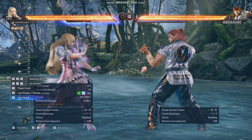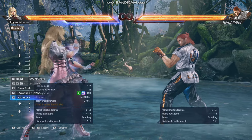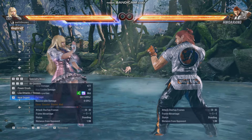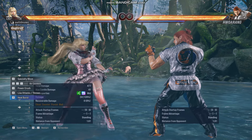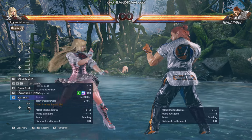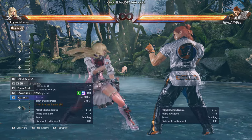What you want to do when the match starts is back off and start guarding, crouching, or doing some sidesteps to get a feel for what your enemy is like. Is he aggressive? Is he also defensive? Is he a noob? You can get a sense of their playstyle by backing off and giving some space.